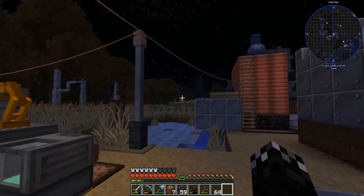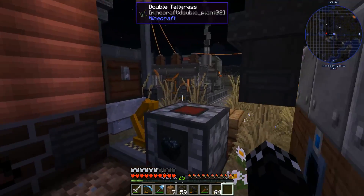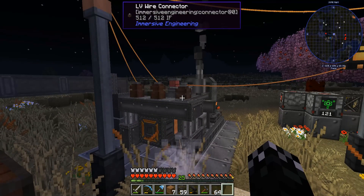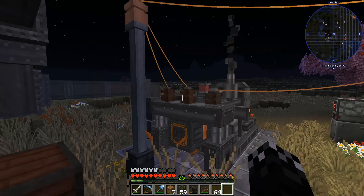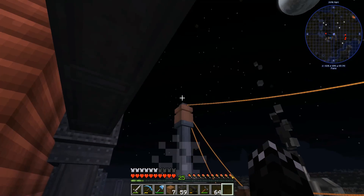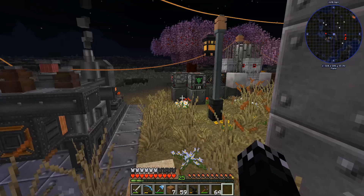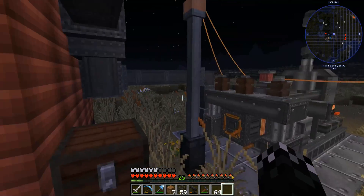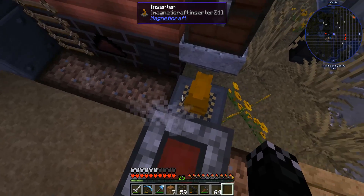I'm not sure if this is the best way of doing it. It's just running off one side of the generator, and then the other two are feeding the MV line. So we're still getting LV going and powering our lights and keeping the spawn rates down, which it is doing very well.